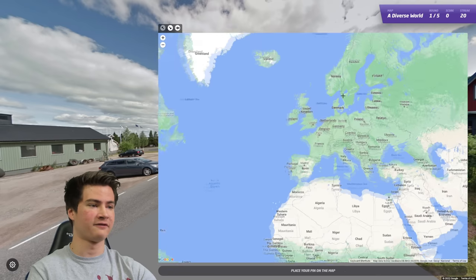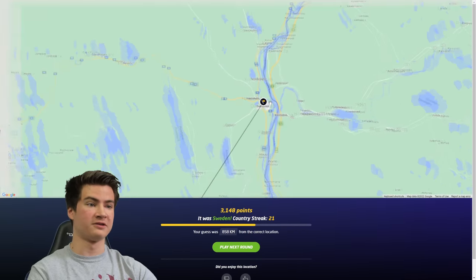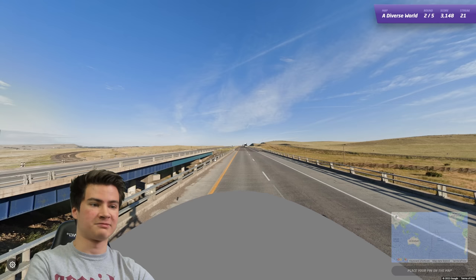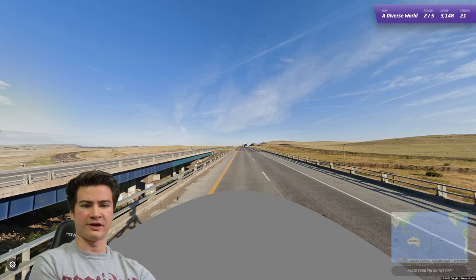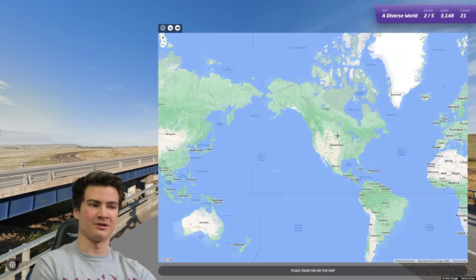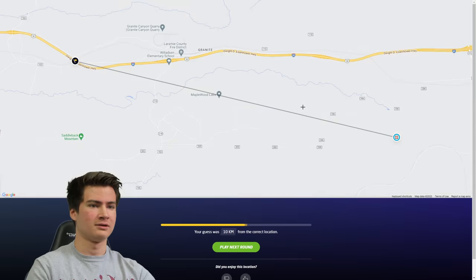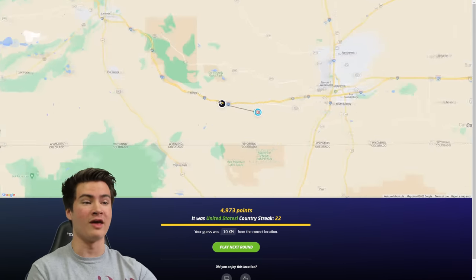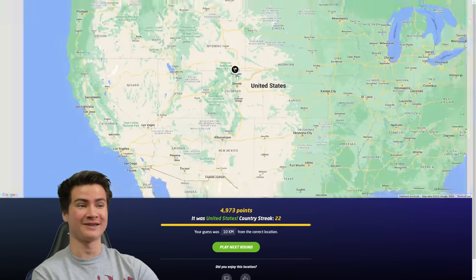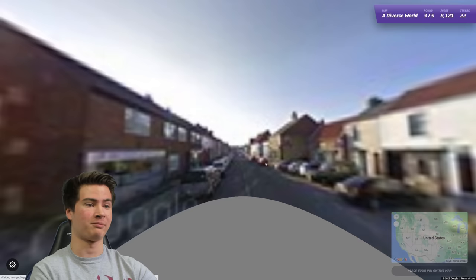Looks like Swedish dashed lines here, very Scandinavian architecture - way up there, almost in Finland, wow. Next round - divided highway, probably just the US. This feels a little bit strange, but it should be the US - I don't really know where. Holy crap - okay, that's just pure luck. What in the hell? I wasn't even sure if it was the US, I was actually worried it wasn't going to be. That's ridiculous man, what a plonk.